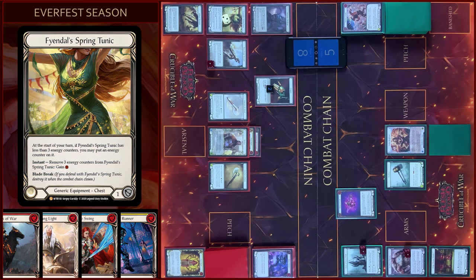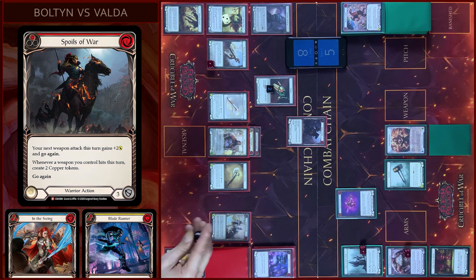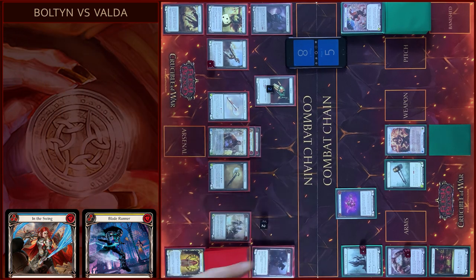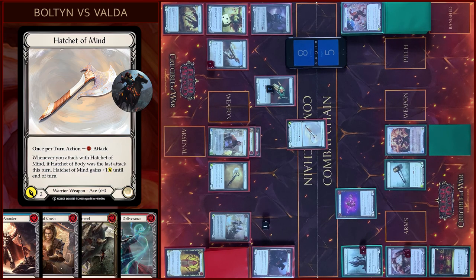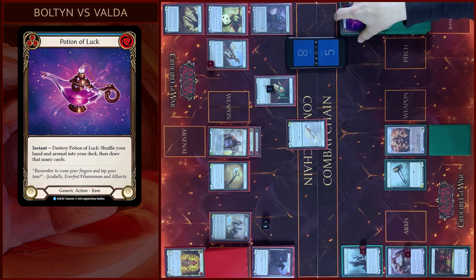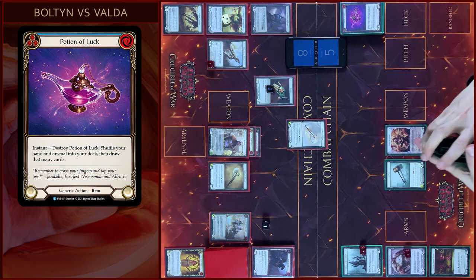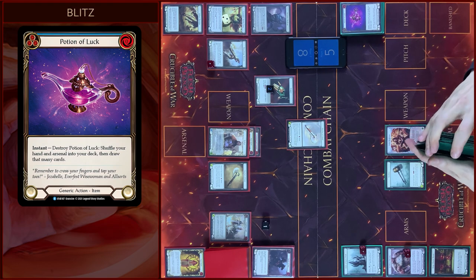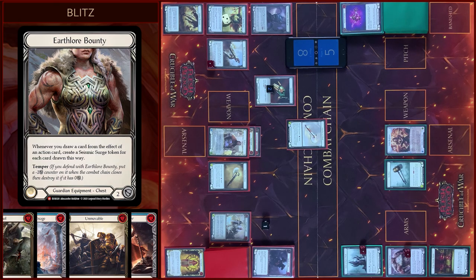Counter on Tunic. Then I will play Spores of War, pay two Floating, close this action. Then I will attack with Hatchet of Mind, pay one — four damage. In my prior I will use Potion of Luck — destroy. Then I will shuffle my hand and my Arsenal to my deck, and you will draw five cards. And I will create five Seismic Surge Tokens from my bounty.